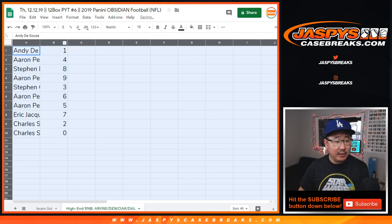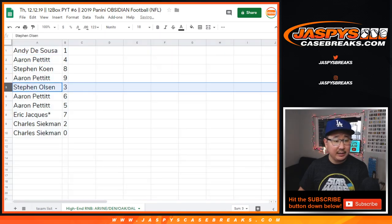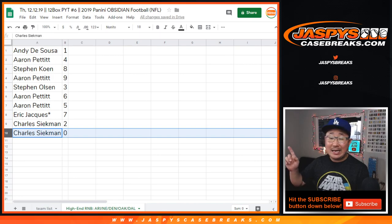All right. So Andy with one, Aaron Pettit with four, Stephen Cohen with eight, Aaron with nine, Stephen Olsen with three, Aaron with six and five, Eric with seven, Charles with two and zero. So Charles, you'll get any and all redemptions, including one of one redemptions for that block of teams right there in that bottom tab.